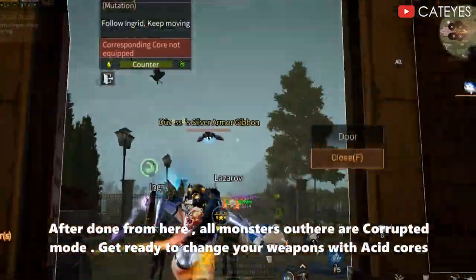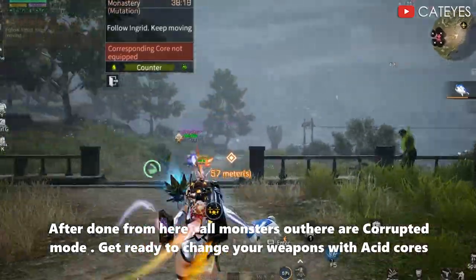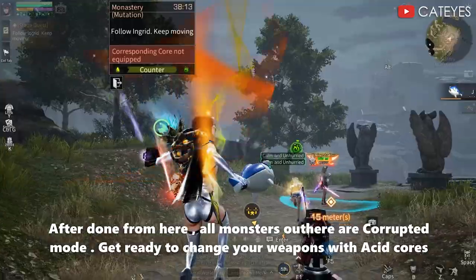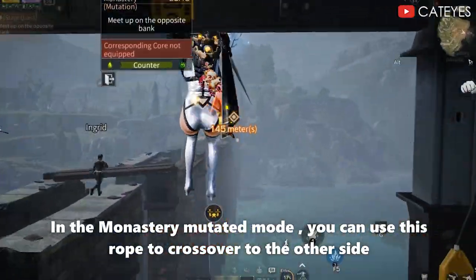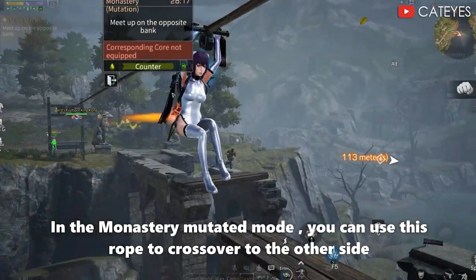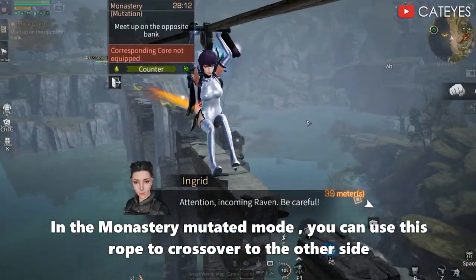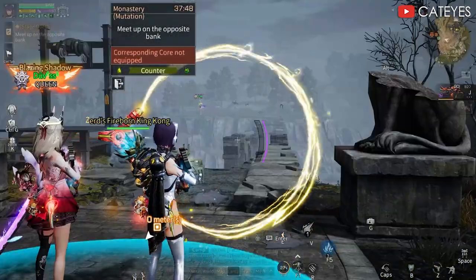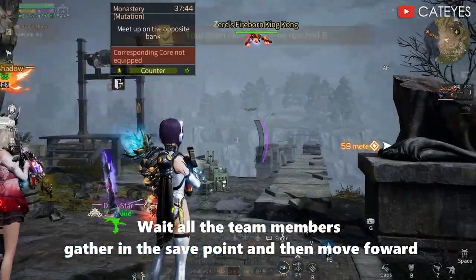After the turn from him, all monsters obtain a Corrupted Mode. Get ready to change your weapons with Acid Cores. In Monastery Mutated Mode, you can use this rope to cross over to the other side. Gather all team members at the save point and then move forward.